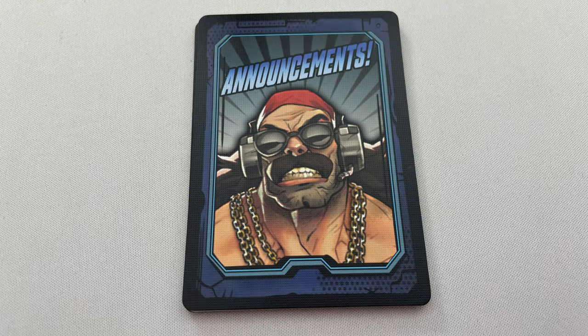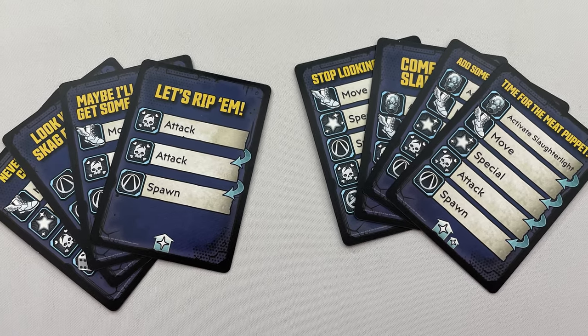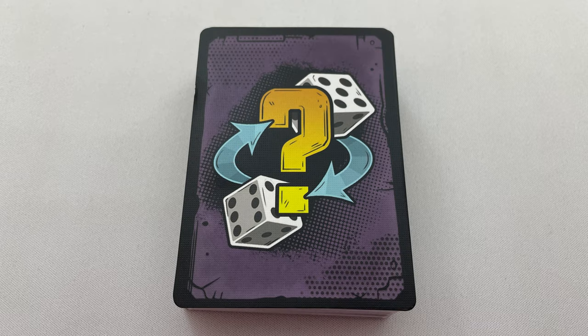Modify Announcements: there will always be 12 cards in this deck. If the Vault Hunters gained a level in the previous scenario, remove 4 random announcements of the lowest level and replace them with 4 of the next level up. For example, if we gained a level in the first scenario, all announcement cards are currently level 1; choose 4 at random, choose 4 level 2 cards at random, and swap them out. Also put the event discard pile on the bottom of the event deck — this means you'll cycle through different cards as you play.